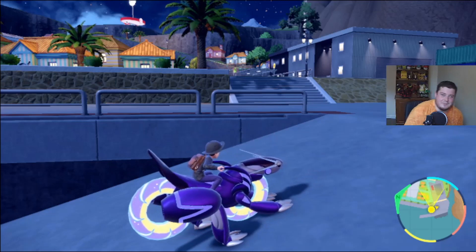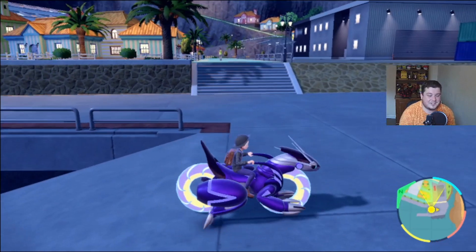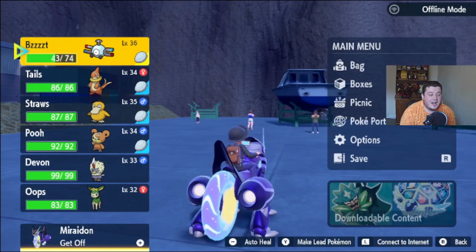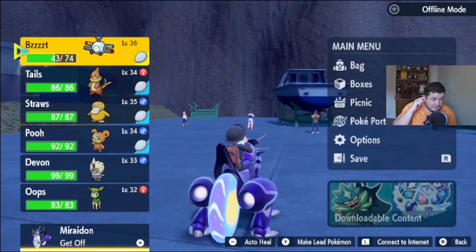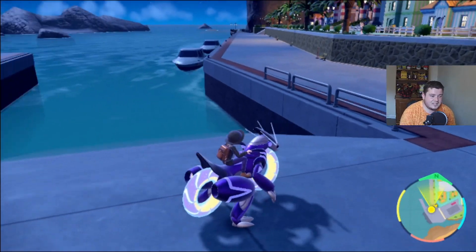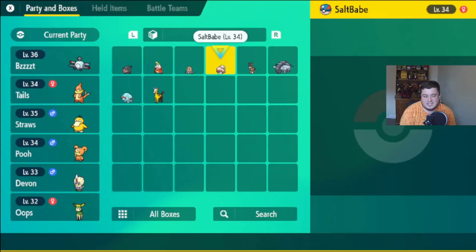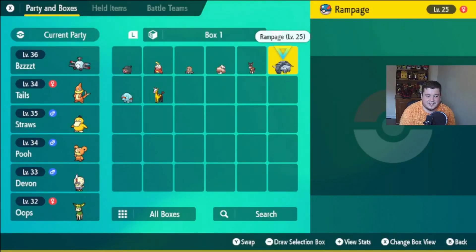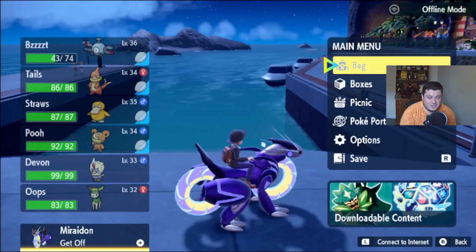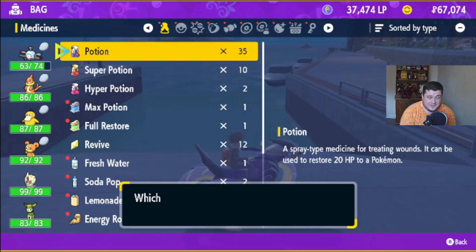Hello wolf pack and welcome back to another episode of our Pokemon Violet Baby Lock. Last episode we got ourselves a random shiny which is absolutely insane. Our team is looking pretty destructive at the minute. In our box there is a lovely shiny Domphan, which is one shiny I don't have and one shiny that I actually really wanted for a very long time. So yeah, I will definitely take it.